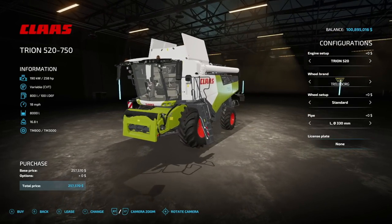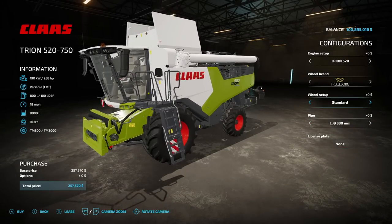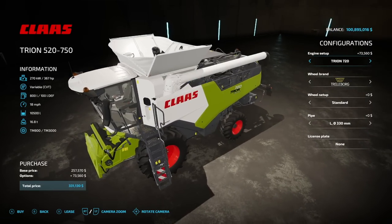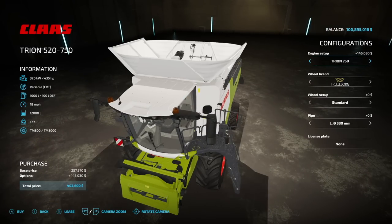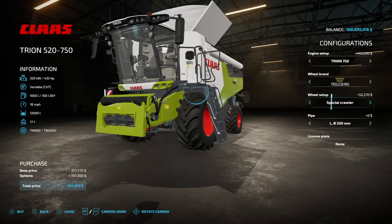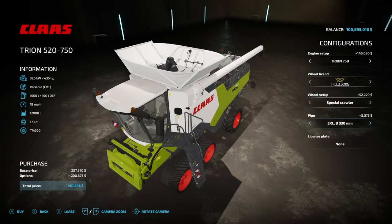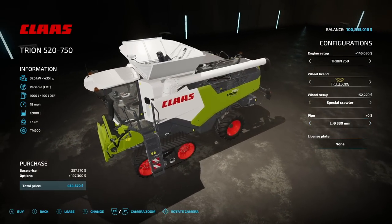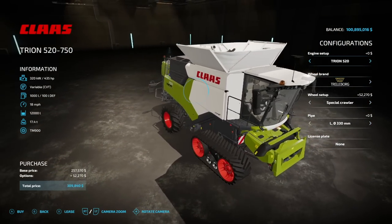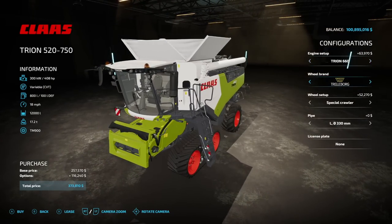Next up, we've got the Colostron 52750, a newer combine harvester with different engine options. Starting off, you've got 258 horsepower, also 306, 306 with added capacity, 354, 408, and back down — a lot of options in between. Wheel brands include Trelleborg, Michelin, Continental, Midas, BKT, and Raston tires. We do have the special crawler or wheels on the Trion, which is very nice. Pipe options range from medium, small, large, extra large, to extra extra large. This will go 18 miles per hour, and 12,000 liter capacity on here. There's also 8,000, 9,000, and 10,500 liter capacities depending on which engine option you go with.